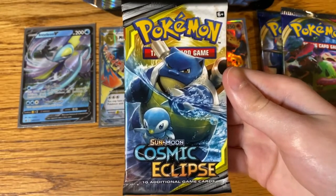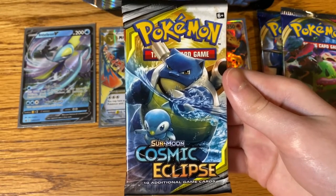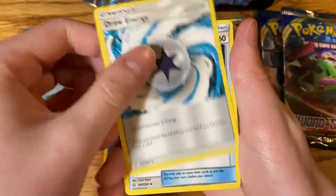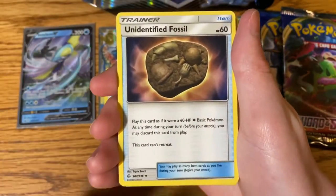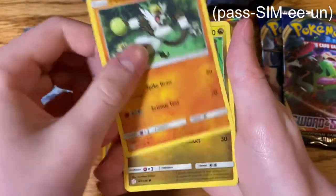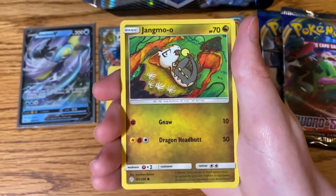Let's open the Cosmic Eclipse Booster Pack and hope we can go 3 for 3. Water Energy, Water Energy, Draw Energy, Unidentified Fossil, Rapidash, Passimony.